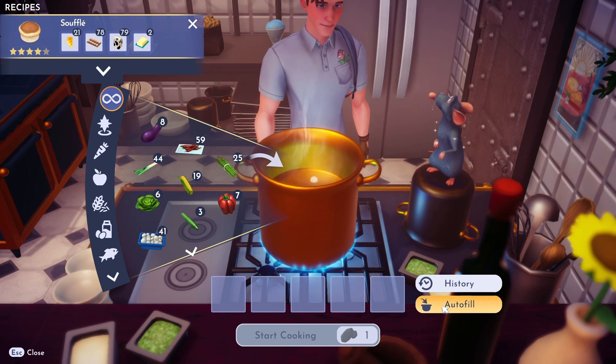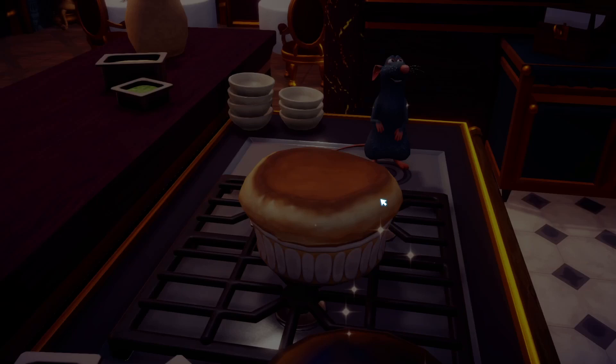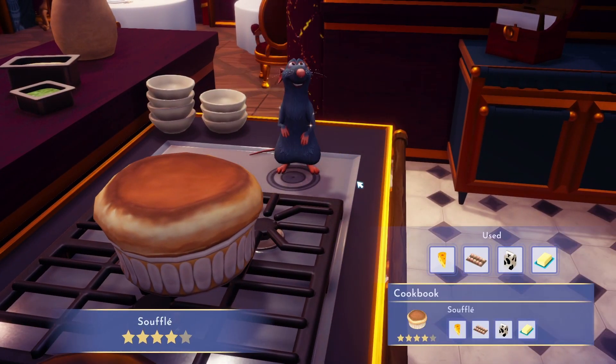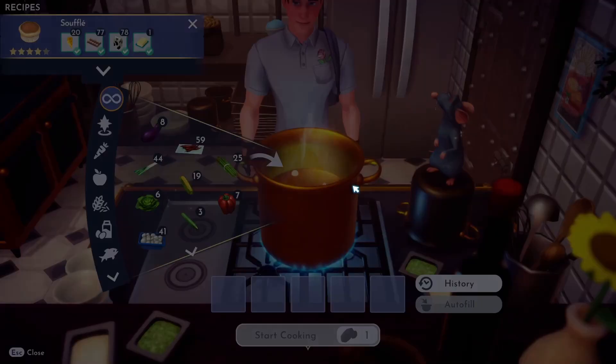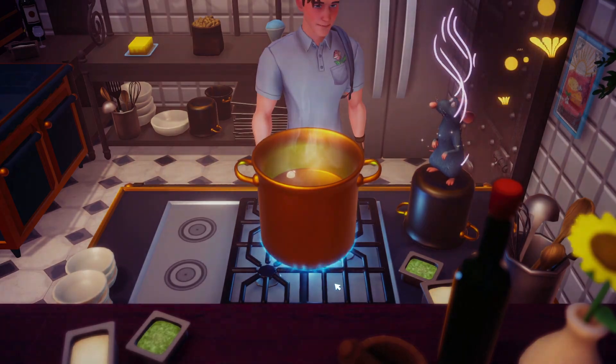For this, I tend to use blueberries to maximise my blue stamina bar, as they're really easy to obtain, and then I would tend to cook a lot of souffles to use through my mining trip, which restores 2386 energy. However, you can use whatever cooked food you prefer.